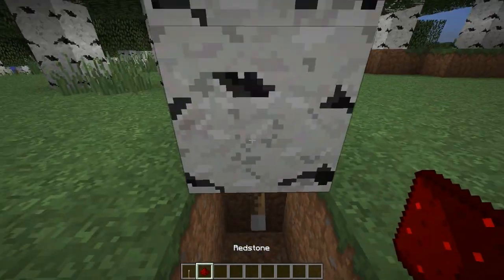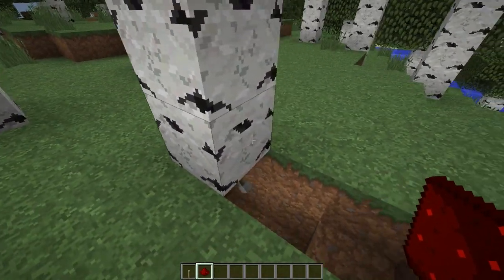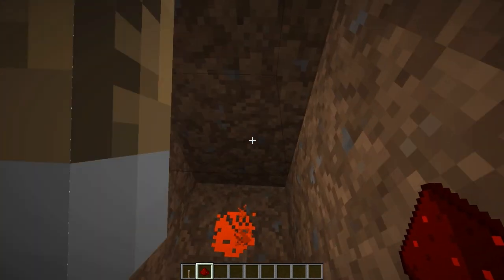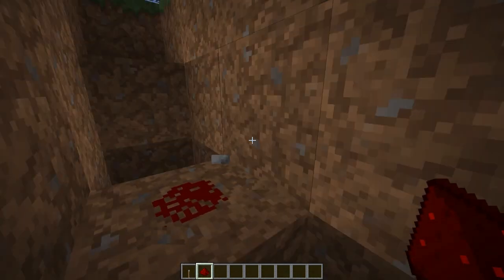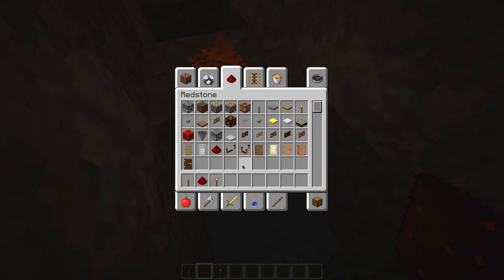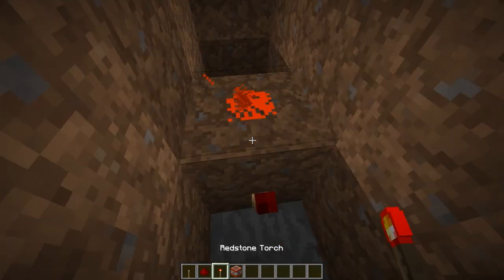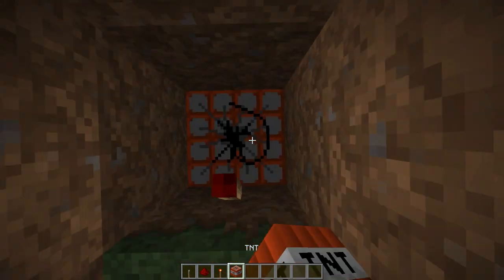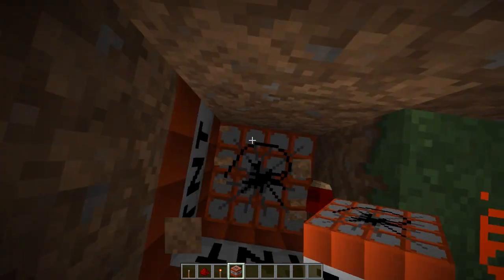Put a lever down here on the first log of the tree, then power it and put redstone down and torches on the block where the redstone is — make sure not to punch out the lever. Take some TNT and place it last because some things can go wrong, and place as much as you want really.